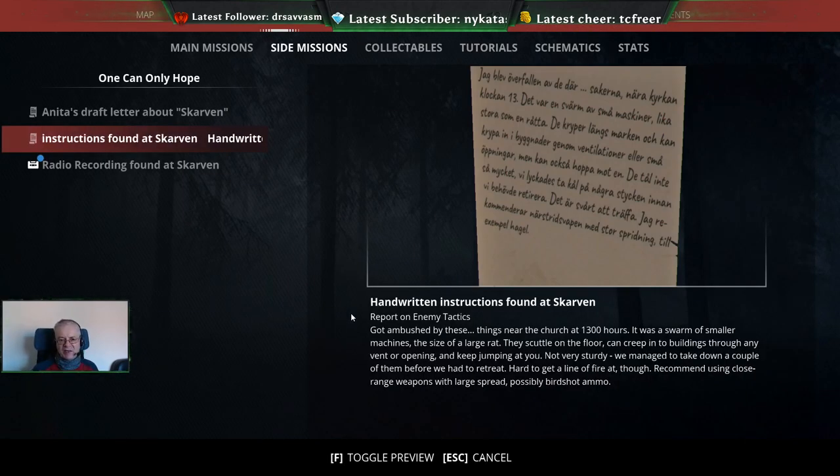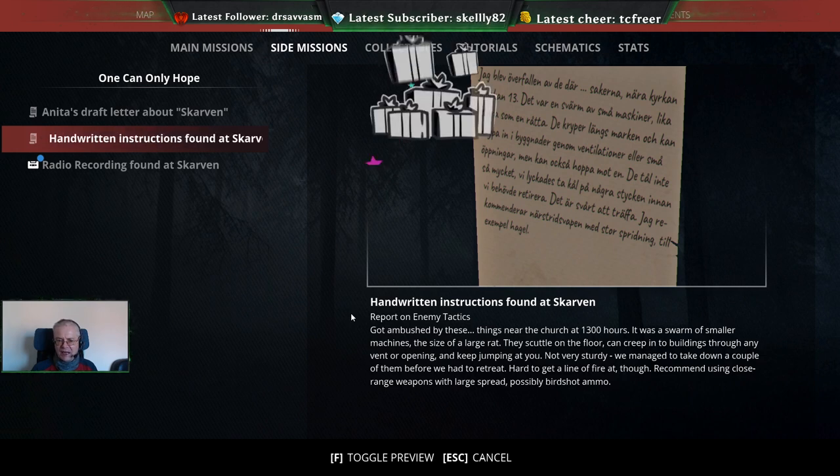Report on enemy tactics: got ambushed by these things near the church at 1300 hours. There's a swarm of smaller machines the size of a large rat - they scuttle on the floor and can creep into buildings through any vent or opening and keep jumping at you.